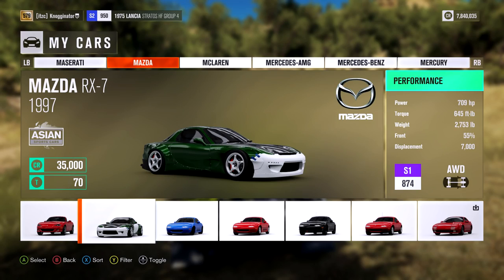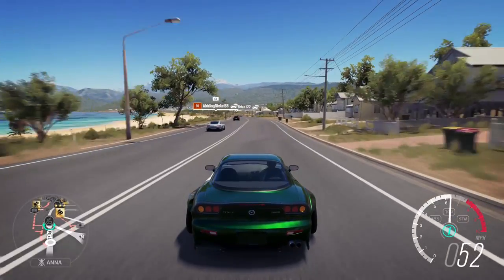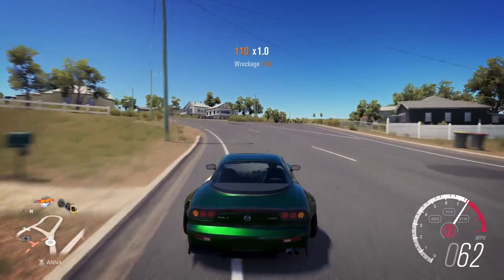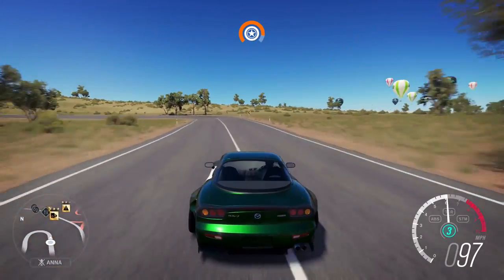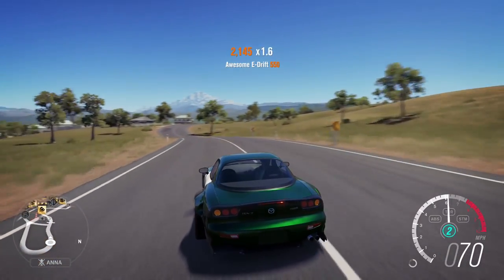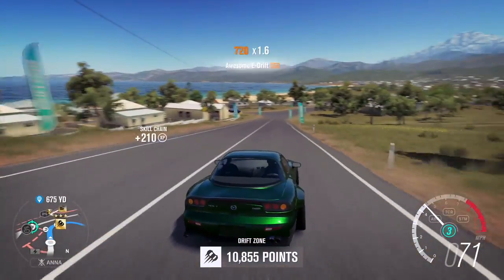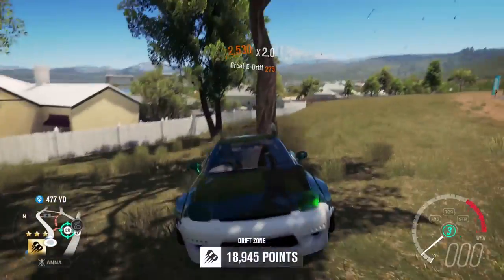The Mazda RX-7 FD '97 version — 35,000 credits. This one is special because of the rotary engine. Just listen to it — I got it all the way up to max RPM so you can hear the full range of the engine; it's amazing. It looks great with the rocket bunny kit. Keep the rotary in it — please do not LS swap it. A lot of people sell the RX-7 for crazy amounts of money because it's a car you earn from a certain race. But if you can't, just get the FC. The FD is really special.